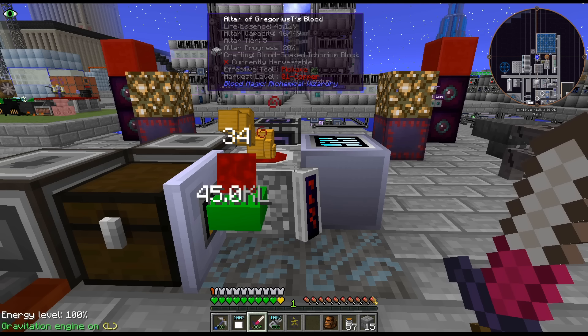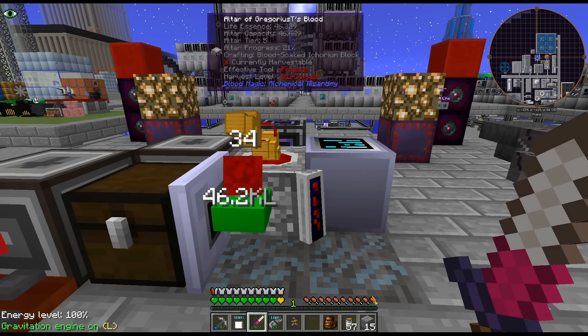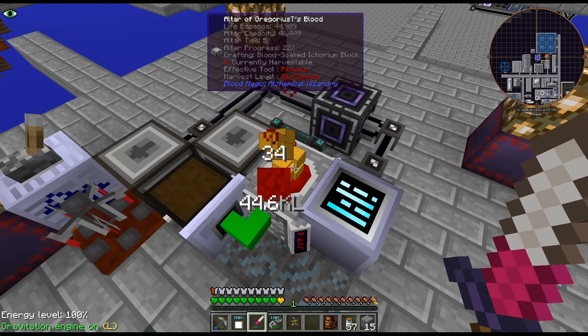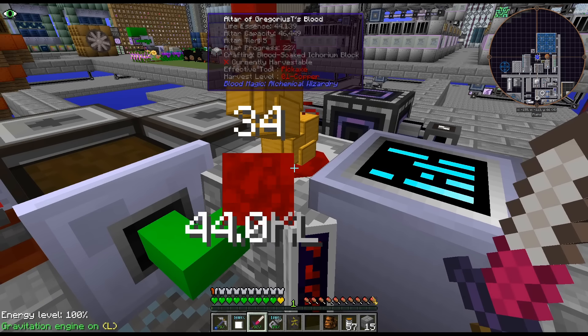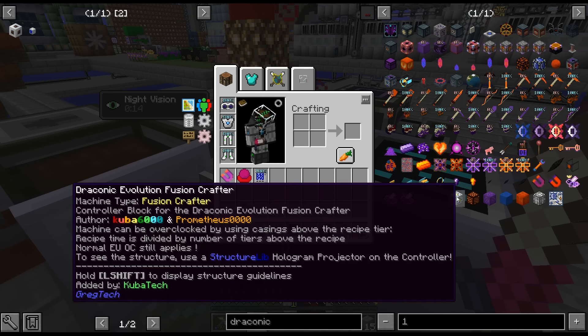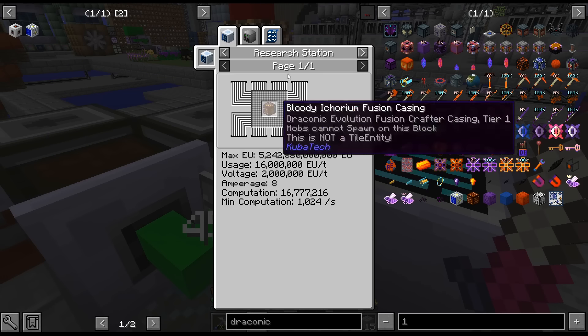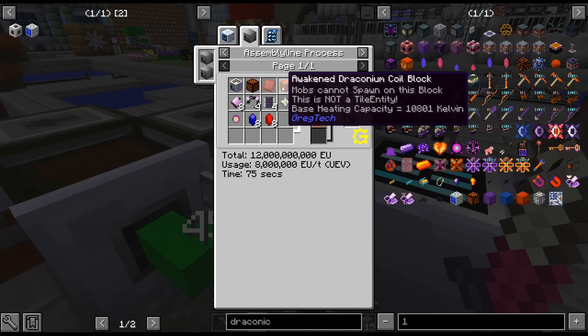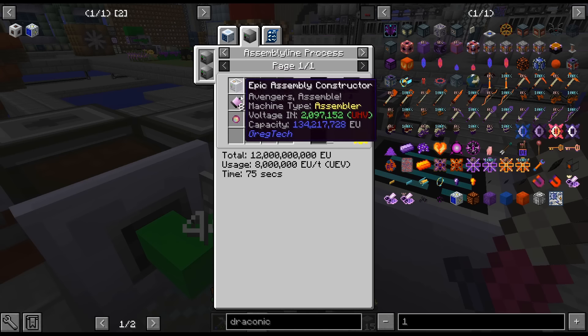Hello, my name is KarkX82 and welcome back to GregTech New Horizons Season 2. I have gone ahead and made some recipes here. You can see we are actually crafting up blood soak Icorium blocks. There are 34 of these for our new multi-block that we are doing. Now that we have our life shards, Primordial Pearls, Awakened Draconium, Done Skyplates - we got all the things.